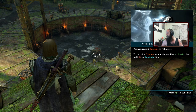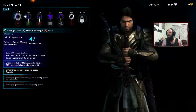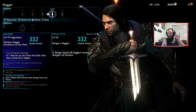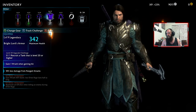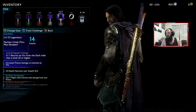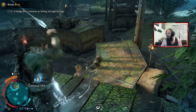He can recruit captains as followers. To recruit a captain, attack him until he breaks, then hold B to dominate him. Let's have a look at our inventory - certain stuff says recruit North and Water Tribe. So what we are looking for is an orc that we can recruit that's higher than a certain level, and hopefully we can do it. He's only level 19 so he's not that much.